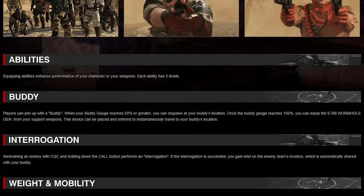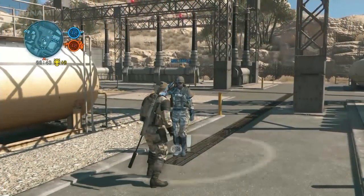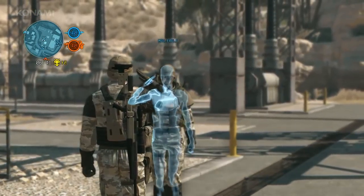Then we have Buddy. Players can join up with a Buddy. When your Buddy gauge reaches 50% or greater, you can respawn at your Buddy's location. Once the Buddy gauge reaches 100%, you can equip the ERB Wormhole Generator from your support weapons. This device can be placed and entered to instantaneously travel to your Buddy's location. This was also shown extensively in the TGS 2015 gameplay demo.